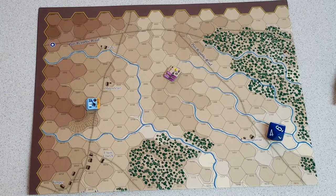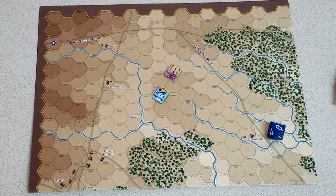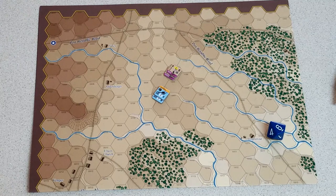For multi-section batteries, you randomly choose which section takes the loss. Because the sections form one battery, even though they're different sections, they have to move and stay together. When you take a loss, you just choose which section you want it from. The odds are you'll take the loss from the least effective gun — for example, if you've got Napoleons and Howitzers in there, you might choose to take the loss from the Howitzer.